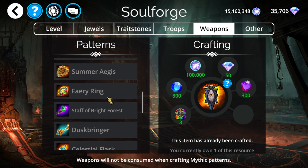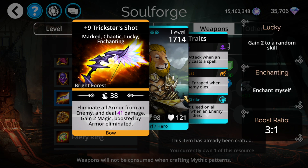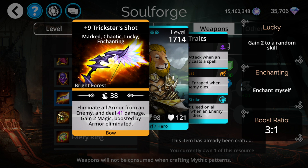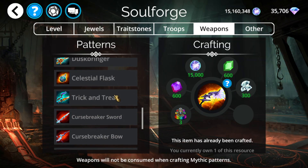As far as weapons, we have Trickster Shot, which isn't too relevant in the current state of the game. It's basically inverse Mang - what Mang does is drain all the armor of an enemy and then give you a bunch of attack. This basically does the inverse: drains all the armor of an enemy and gives you magic based on it. The biggest issue is it's very slow compared to just using Mang, and Mang is just free. I would still pick it up if you have spare resources for it, as it's a utility weapon that gets used from time to time, but it is pretty underwhelming.